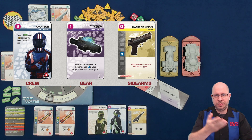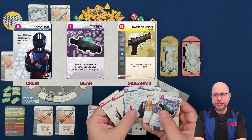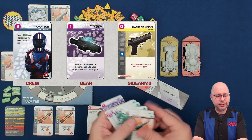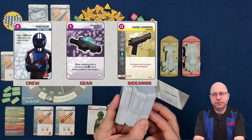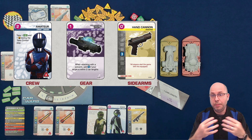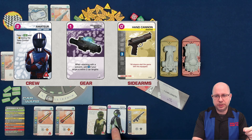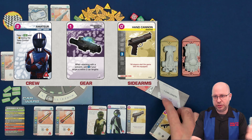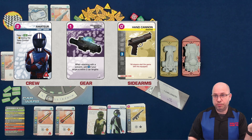You build your car using crew points — spent with the purple cards. There are a lot of different crew options in the game, and there are also many expansions for more choices. The pinkish-purple numbers are crew points; all the others are build points. Your crew requirements: you must have a driver and you must have a gunner. You automatically start with a sidearm — the hand cannon is free for everybody. Everything else beyond driver and gunner is optional.